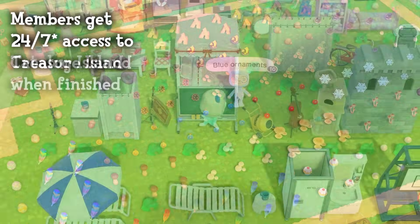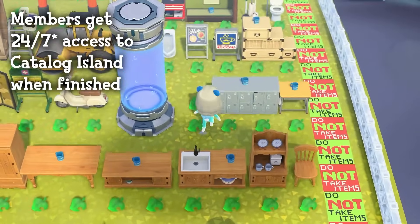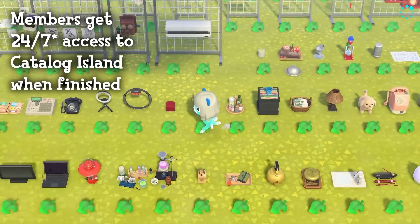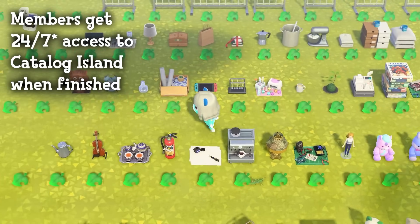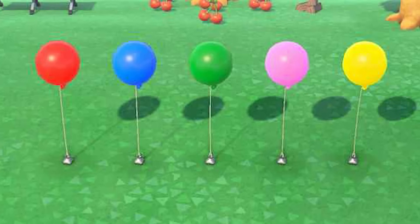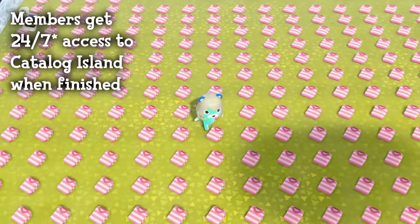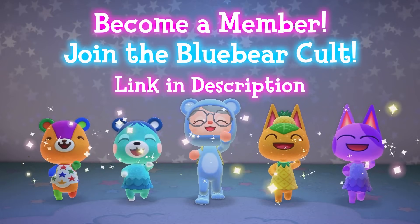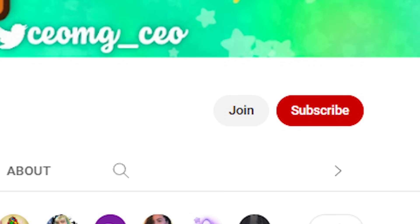I'm also working on a catalog island, and once it's finished, all of my members will have 24/7 access to it. My catalog island will basically have everything you can find in your catalog that you can order with bells — a great way to get items you're missing or to finish your builds and decorating. A sneak peek of what will be on the island includes housewares, miscellaneous, wall-mounted, ceiling decor, wallpapers, floors, rugs, tops, bottoms, dress-up, headwear, accessories, socks, shoes, bags, umbrellas, wetsuits, and balloons. If you'd like to become a member and get access to my treasure island and all of these amazing perks, click the link above or in the description, or go to my channel homepage and click the join button. Thank you for watching, and I'll see you in the next one!